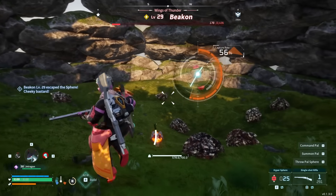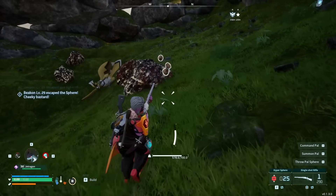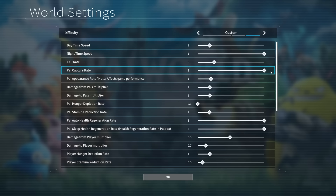The thing is, the drop chance itself is pretty dang low, so let's go over a couple of things that you can do to make the whole experience a bit easier if you want to. Before entering your world, you can change the world settings and customize them to be whatever you want. You can go back and do this on the main menu at any point as well.